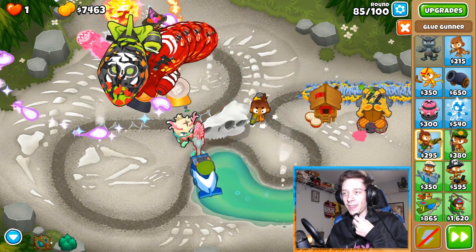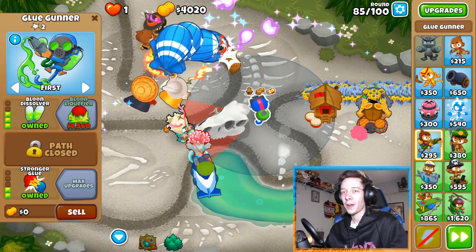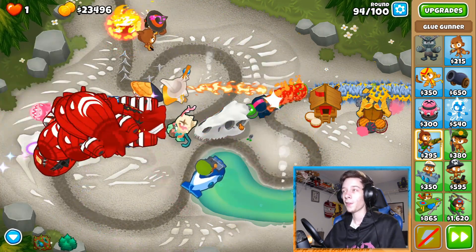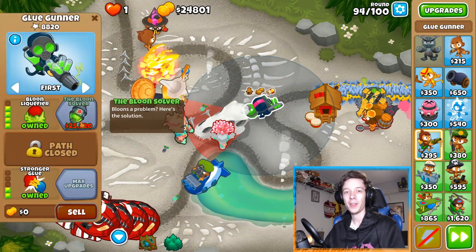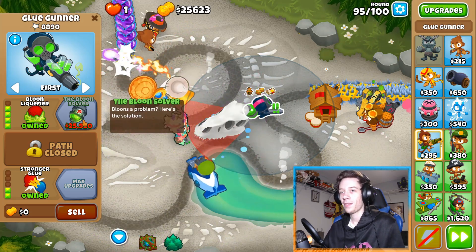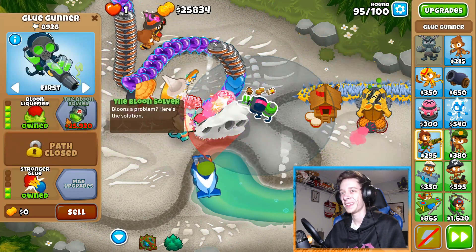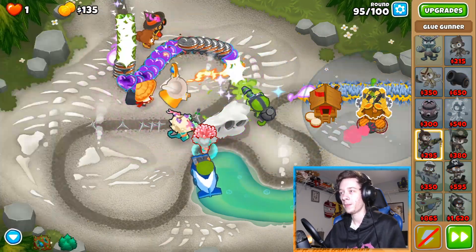We're gonna make him a 502. We're up to round 94, basically 95, and we basically have enough for the bloon solver. This just takes a lot of the pressure off the spike factory. It's a great tower to go with the spike factory in my opinion.